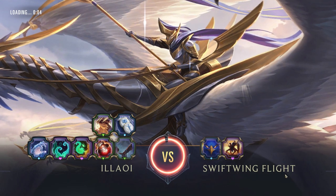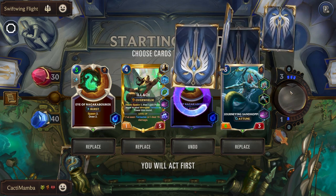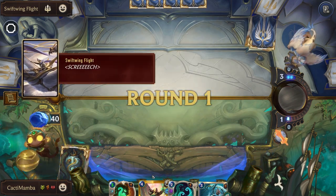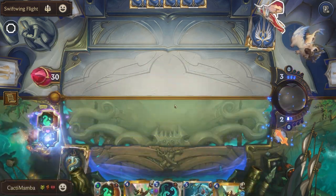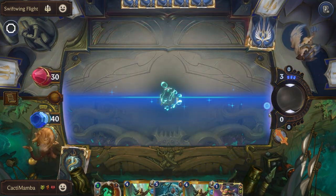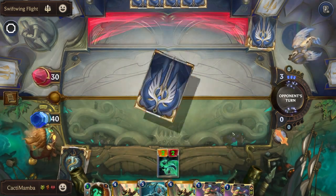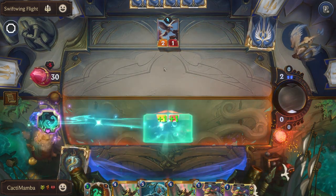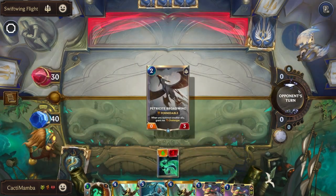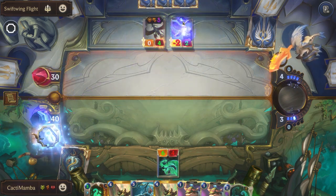We've also got Frostbite on the strongest enemy each round so that should slow them down a bit. Now if we get a ton of Allowees in our hand that's a good thing because we can constantly just play them. We'll get Jujutsu Teemos as well — they're gonna block here probably. Pretty predictable sometimes from the AI, unfortunately.